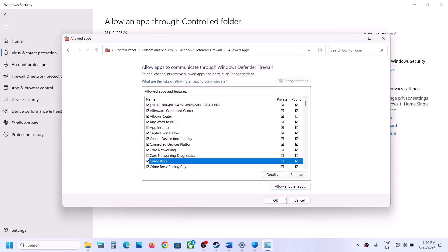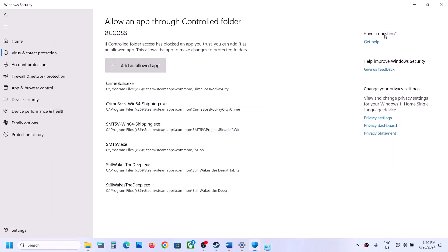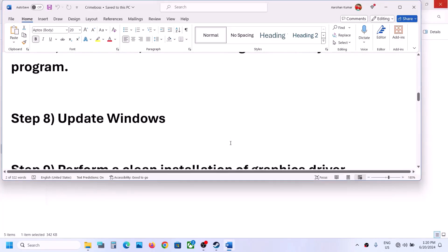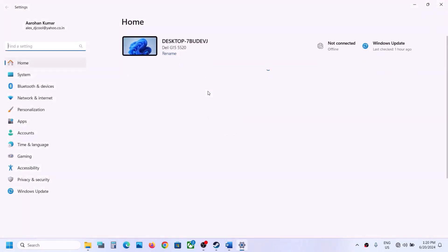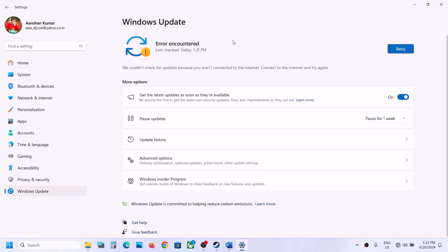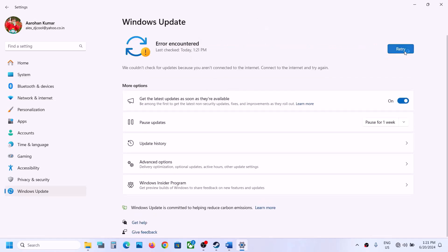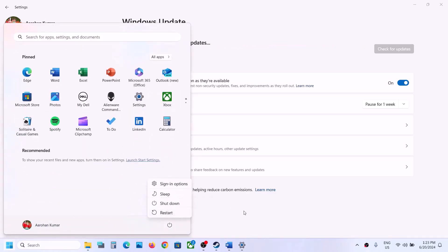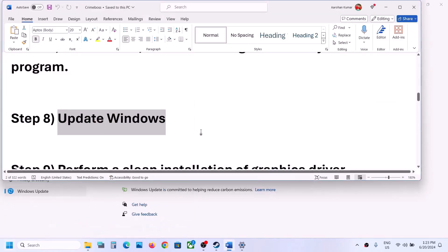The next step is to update Windows to the latest version. Open Windows Settings, go to Windows Update, and click Check for Updates. Make sure you are connected to the internet. Once all updates are installed, restart your computer, then try launching the game.